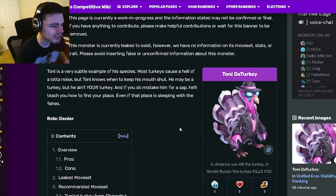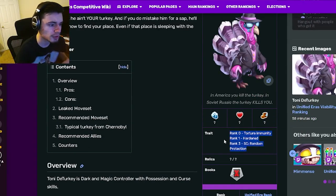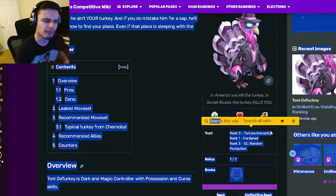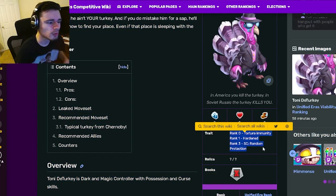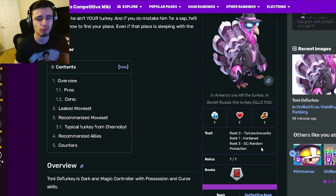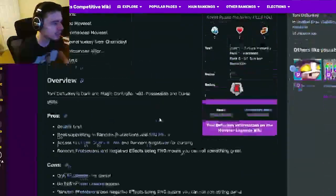Tony Day Turkey is a denier and his traits are Torture Immunity, which is amazing, Hardened, and then Random Protection. Torture Immunity is definitely his best trait — that is a very very good trait. Hardened is decent as well, and Random Protection can be good but it is random, so you could get something horrible. The first two traits are pretty decent and the last one is okay.